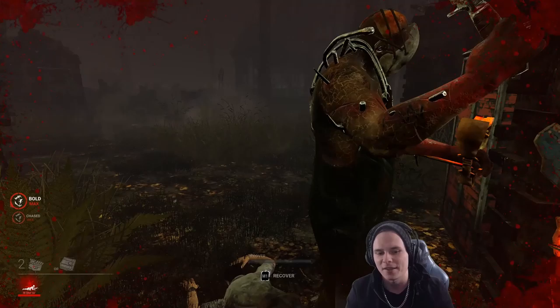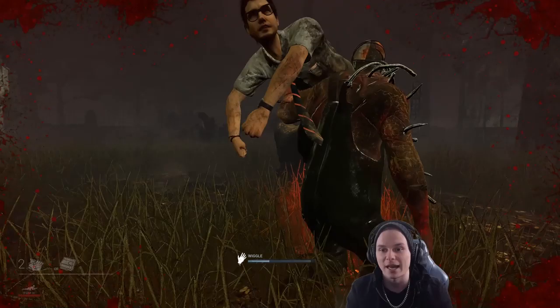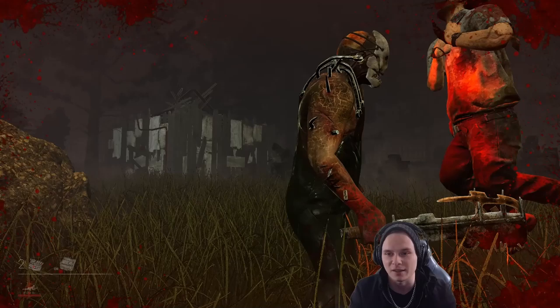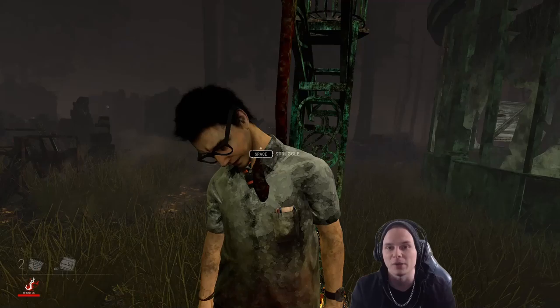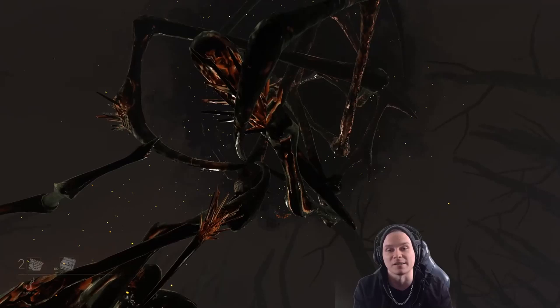Now that I'm on the ground, I have approximately three minutes before I bleed out. However, it's not over yet — I can wiggle while on the shoulder of the killer by pressing A and D, which means I can wiggle out of his grasp and make it harder for him to walk. However, if he puts me on a hook, I will be sacrificed to the entity. Normally you get three hooks, but since I'm the last player in the trial, I will go straight to struggle and then die. If there were multiple survivors left, he'd have to hook me three times to kill me. With a bit more practice, you'll be able to make very good use of jungle gyms and become more efficient.